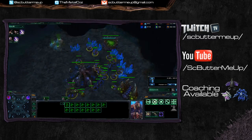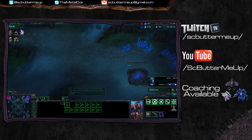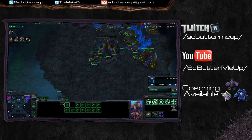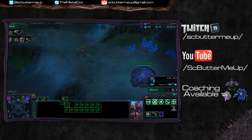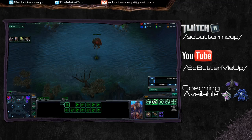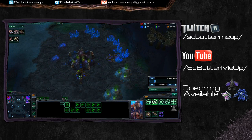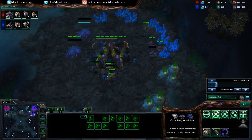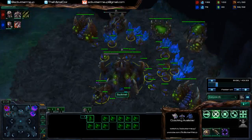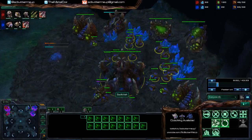Maybe he just forgot. He went to Hive and did nothing with it. So that was a nice donation of a couple of lings there. Going hatchery — good. Using your lings to poke as well, really good — try not to lose them, just try to show that you've got them. I'll leave one there to see when he's expanding. Try to spread your overlords a little bit better — he can see everything coming from your base when you can't see anything. I went for two expands, I also saw the roaches, so I put up two defensive spine crawlers and started amassing roaches of my own.